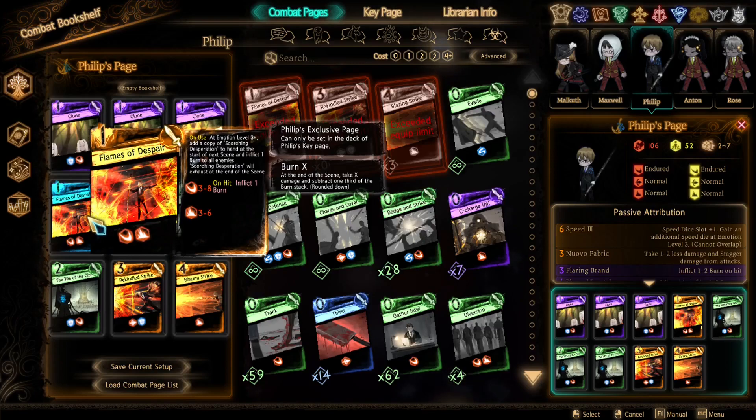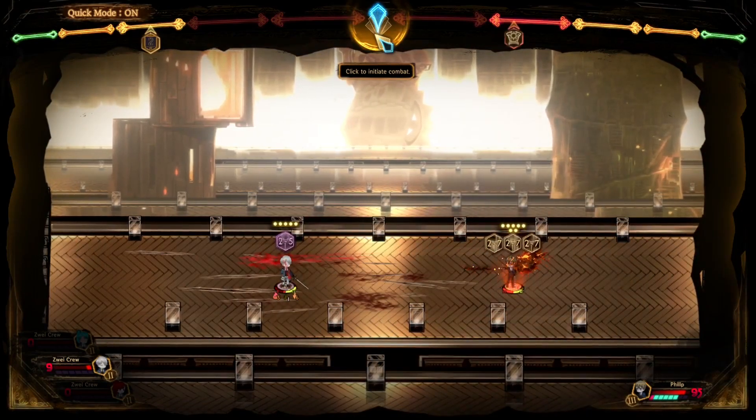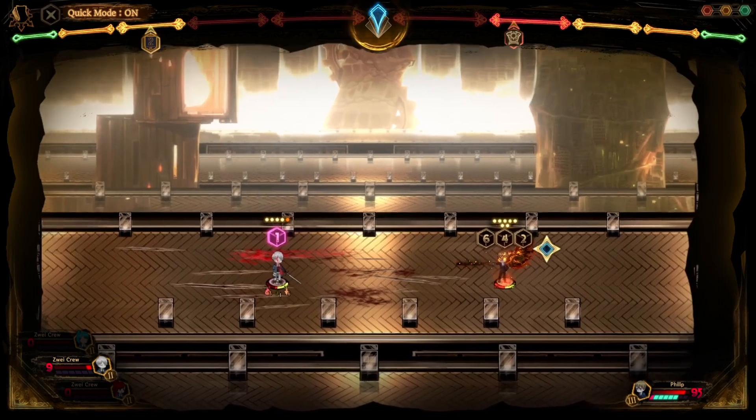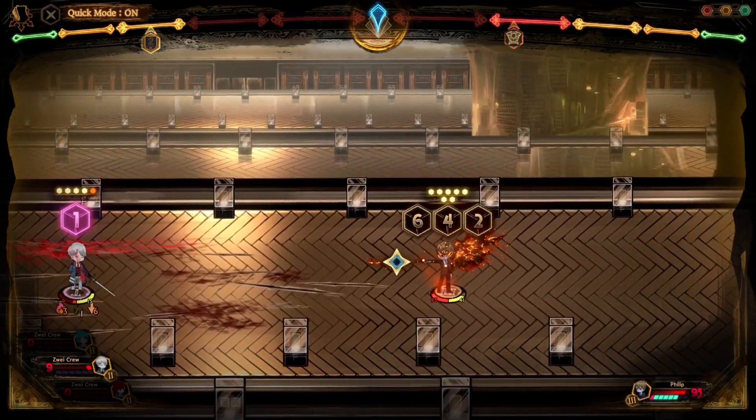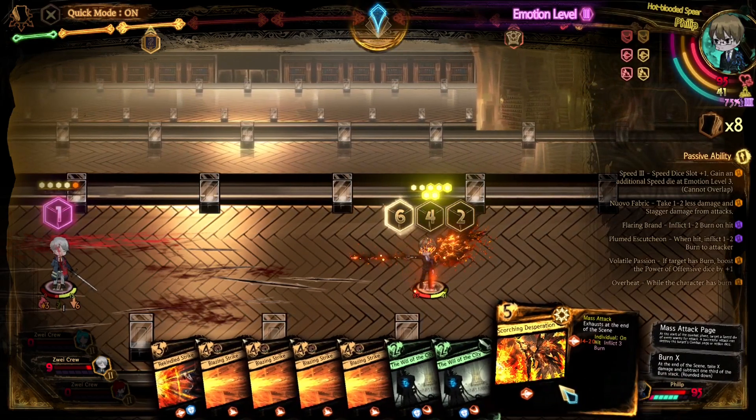Let's start with Philip. Philip's page is Flames of Despair. While this is the high-cost page by itself, it gives the user a 5-cost mass attack page, Scorching Despair. Keep in mind that Scorching Despair is only given at Emotion Level 3 or higher. Flames of Despair also inflicts 1 Bleed to all enemies at Emotion Level 3 or higher. This effect is likely applied to instantly boost the power of Scorching Despair by 1.